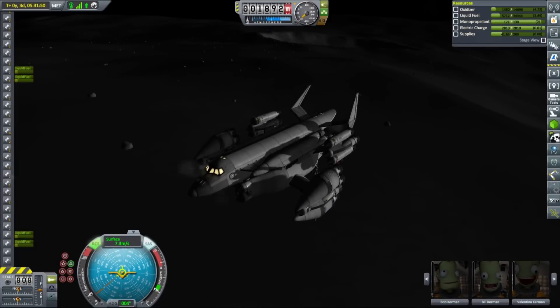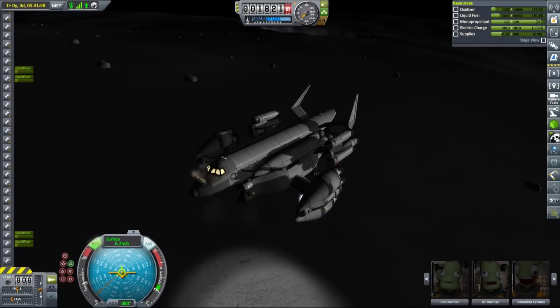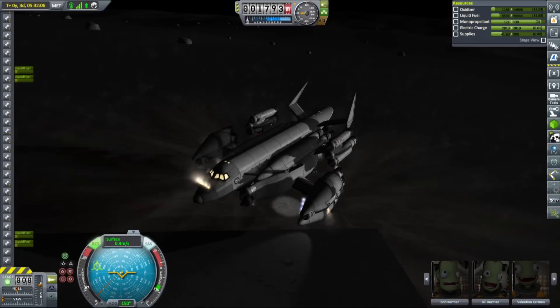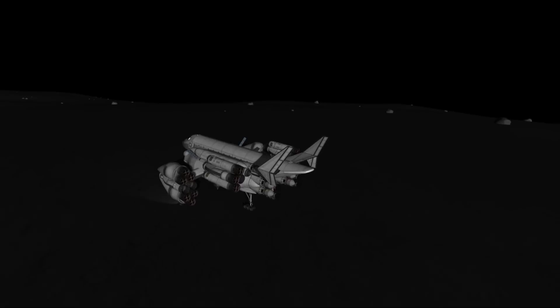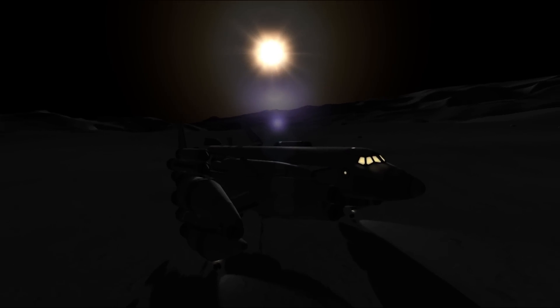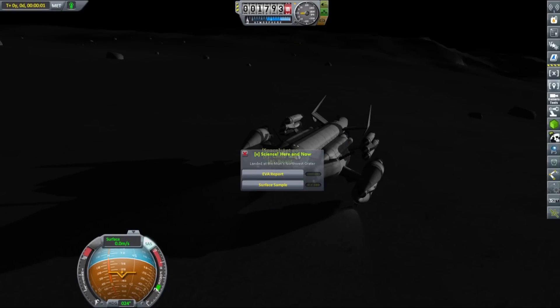Andromeda handles really well as a ship — it's extremely stable, has powerful engines and thrusters, and remains stable after switching to vertical landing on aerospikes. I must proudly say that I think it's one of my best creations so far as it combines good looks with usefulness, but I would love to hear your opinions on that. I am pretty sure we will use it very often to resupply our base. Once on the surface we took all the readings, reports and samples we could possibly take with the ship and obviously planted the mandatory flag.